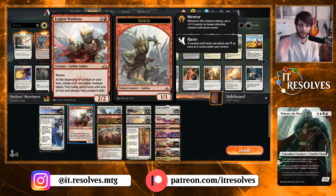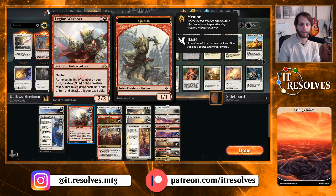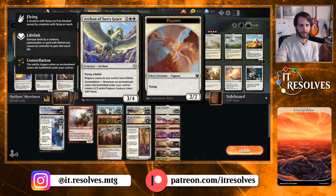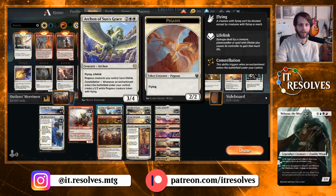In the three-drop slot we have Legion Warboss, which feels like an odd include, but it does actually do quite a lot — it just spits out tokens, which is certainly the idea behind this deck. Archon of Sun's Grace is in the four-drop slot, obviously a very powerful threat with all the enchantments in this deck. It's a game changer that can really turn a game around — we saw that hold true in the Azorius control deck as well.